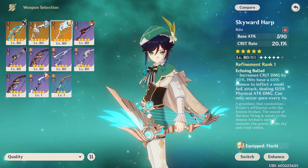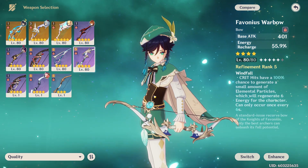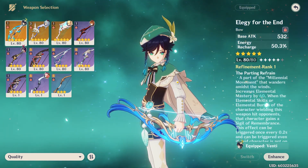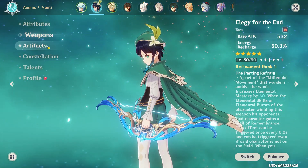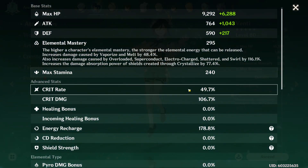I'll also compare it to the Skyward Harp because I know some people like to go for a more damage-oriented Venti, and we'll see how that performs. Also the Favonius Warbow, because you get that for free and it's a pretty good weapon with energy recharge. So we'll see how it compares to the Elegy of the End. Let me go ahead and show you my stats with this weapon equipped.